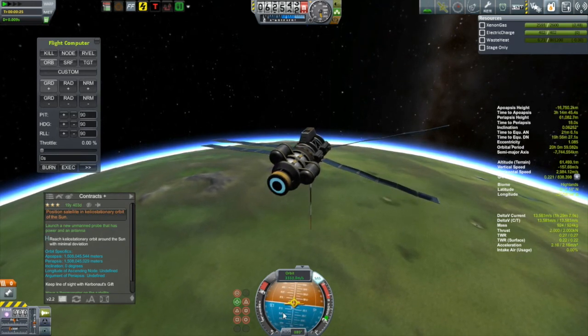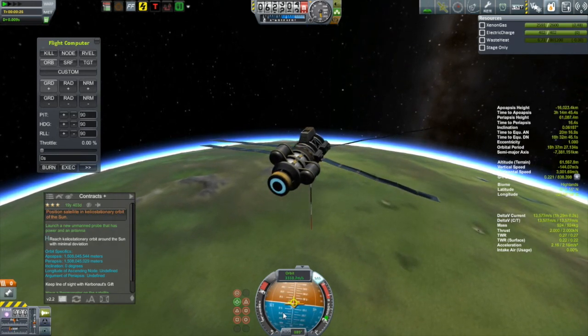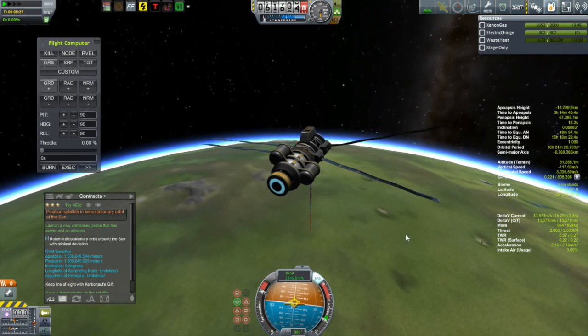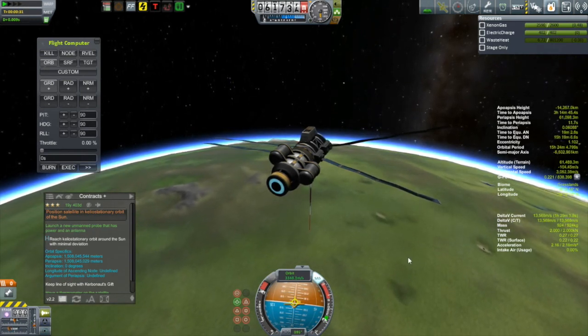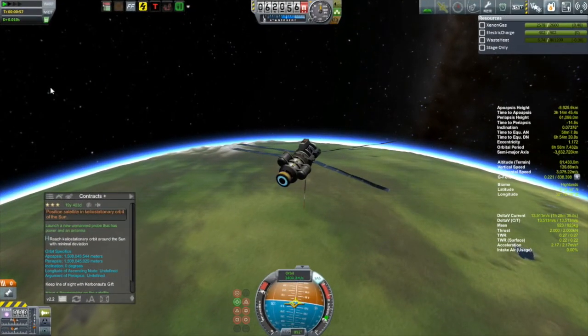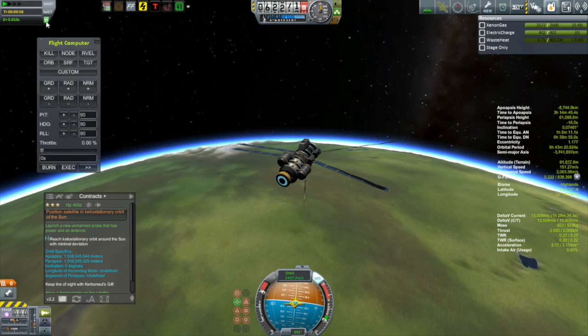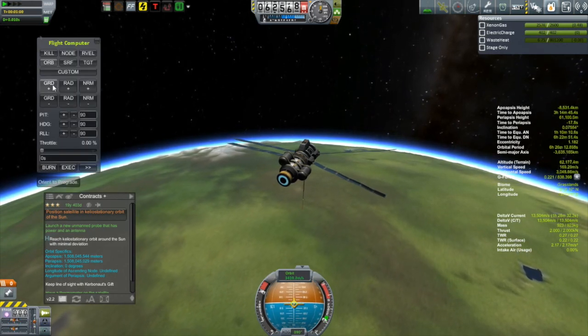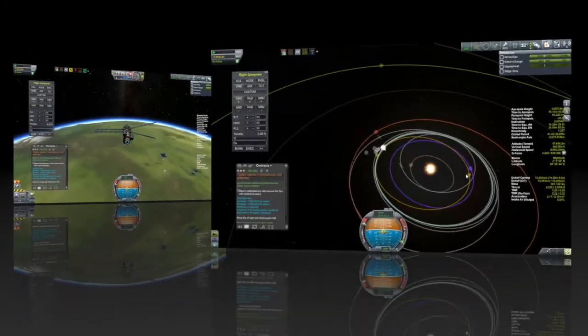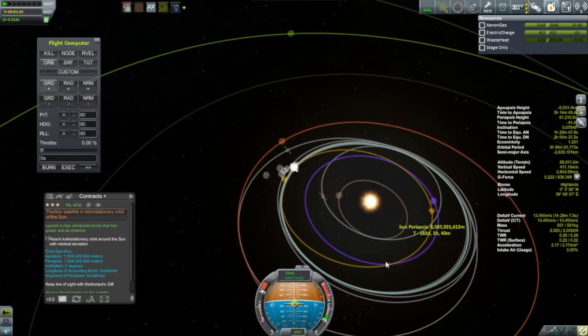I never really liked that blue light for the ion engine — there should be some sort of blue plasma ejected out the back end to show us it is actually working. I decided not to put the maneuver node back in, just locked it into the prograde vector, and kept on burning while keeping an eye on my periapsis.